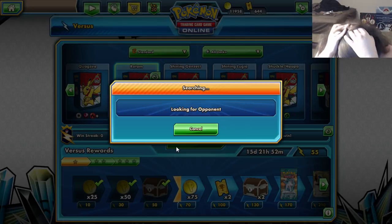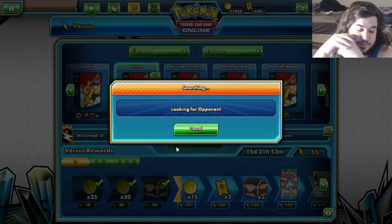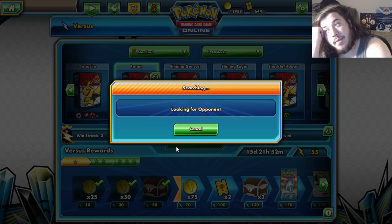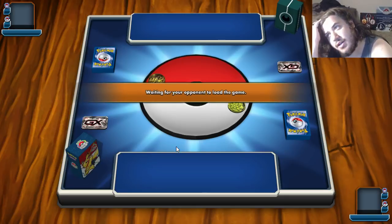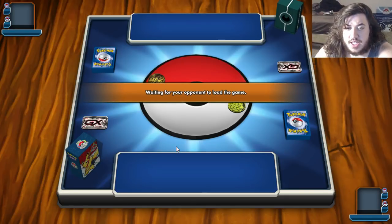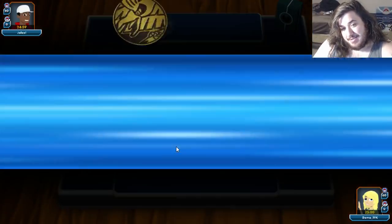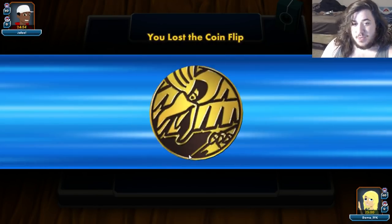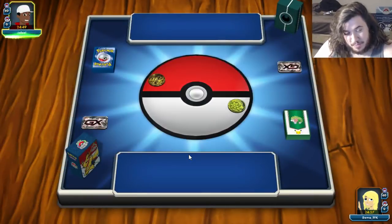We didn't really make a misplay that game — maybe our deck's just bad. I don't know. I had a good idea and maybe it's just not working. Some Rogue Tuesdays are just fails. I thought we found the ultimate counter deck, but it's looking like there's a reason why this deck's only been in Expanded. Maybe we could put Magcargo in here to smooth things over.